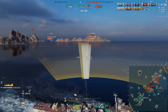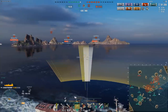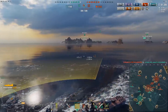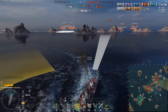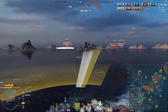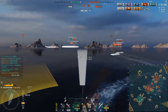So ultimately, torpedo DPM on this thing is really the only saving grace. It's decent — not anything special, not gonna win any awards. It loses quite significantly to Fletcher, but it's okay. If you build for it, you just build full torpedo build, use the concealment, use the usable torpedoes, and just try to vomit out torpedoes whenever you can — I have found it to be quite effective. But the ship is huge, which makes its good concealment surprising.